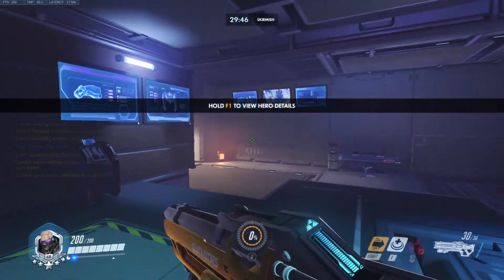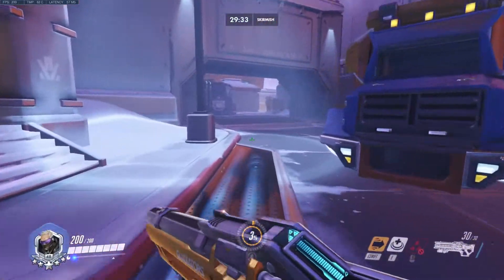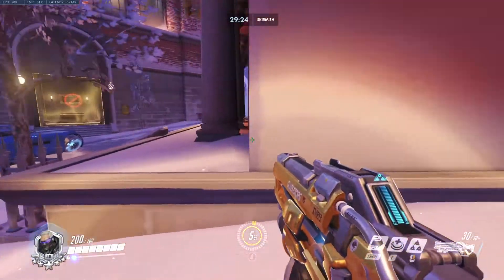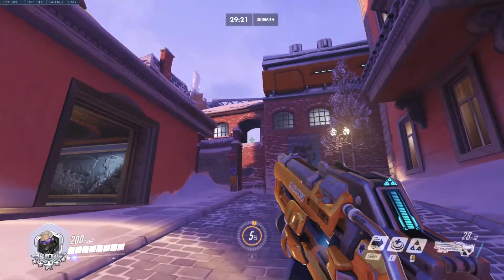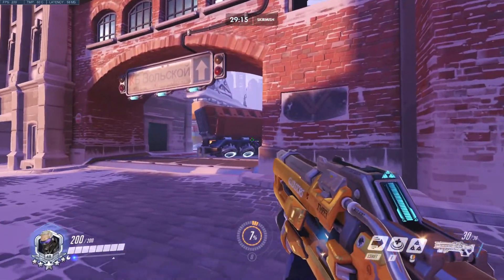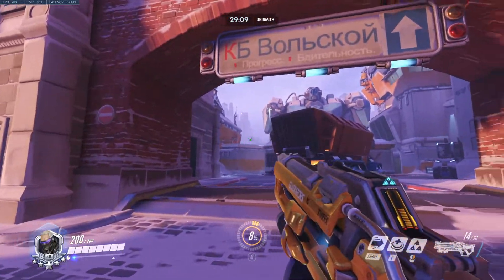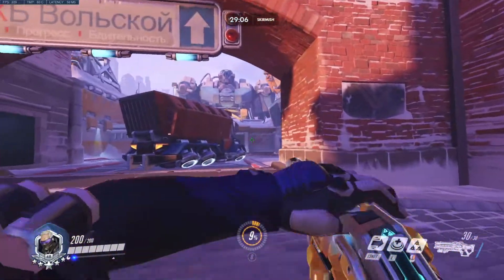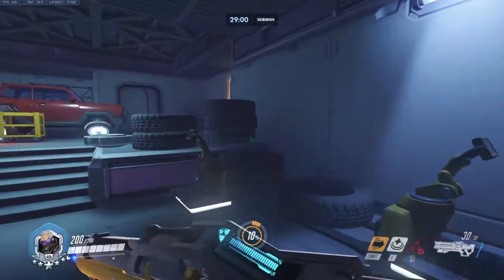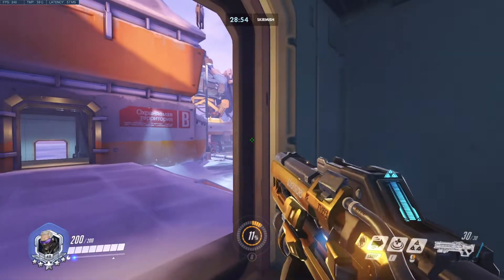This will be my second map. We'll start first with the attacker side because it's interesting and you need to know how to position yourself. For example, let's say you are attacking — check this window always. What you need to do is wait for your tanks to take some space on the right side. If your tanks have space on the right side, you can apply some pressure. Watch out for players on the high ground, and try to apply as much pressure as you can so your tanks can walk in.